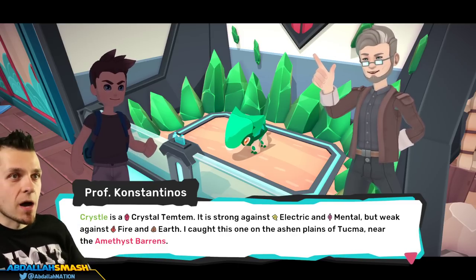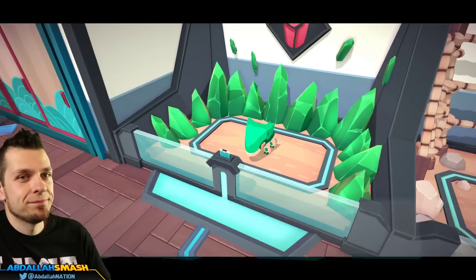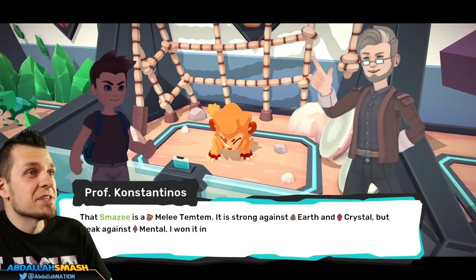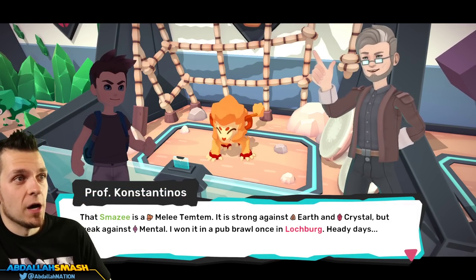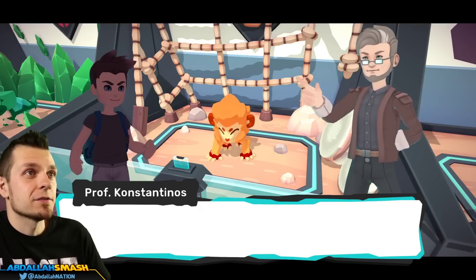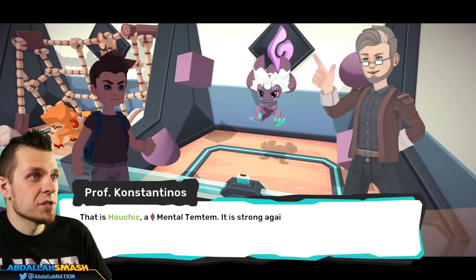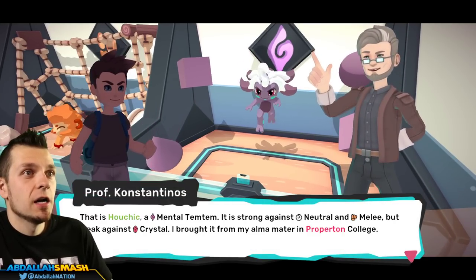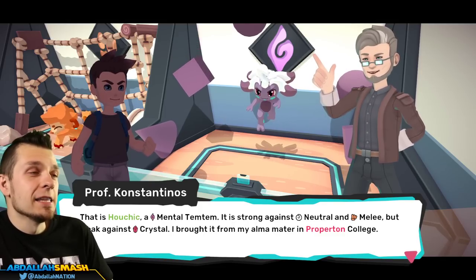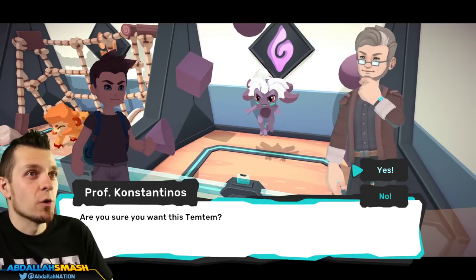From the fanciest to the humblest of Temtem, it is the tamer that makes all the difference. Since Max already has a Temtem, let's get you one — take your pick. So we have a Crystal Temtem — strong against Electric and Mental but weak against Fire and Earth. Then Smazzy, a Melee Temtem — strong against Earth and Crystal but weak against Mental. And then Houchick, a Mental Temtem — strong against Neutral and Melee but weak against Crystal. I like this one, so I'm going to try it. Are you sure? Yes!